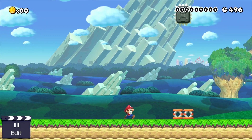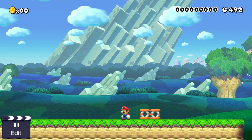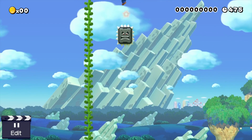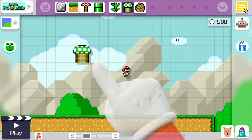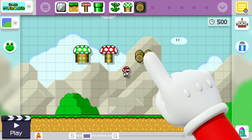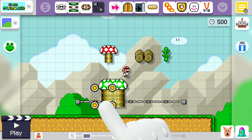Another thing with thwomps is they've been adjusted to where they bounce really, really high on springs. As you can see here, when we spin jump on them, we are bouncing insanely high off the thwomp. Mushroom platforms, semi-solids, and also bridges and vines have all been changed to where you can do smaller versions than you typically could in Mario Maker.